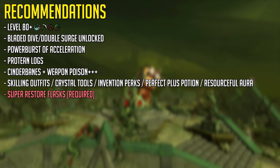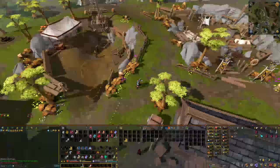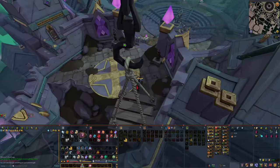Something that is required are super restorers, as your stats will be drained during the fight. You can get there using the PvM hub portal, or alternatively you'll have to walk all the way there by using the archaeology journal and going into the city of Senntisten, then following the path as shown.